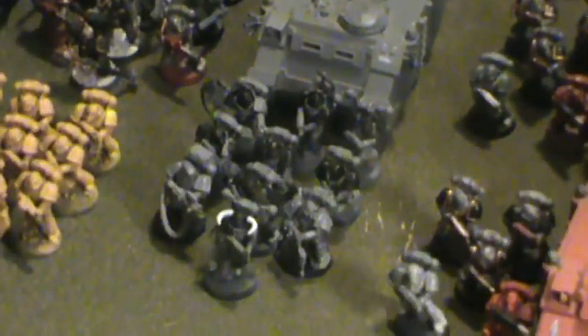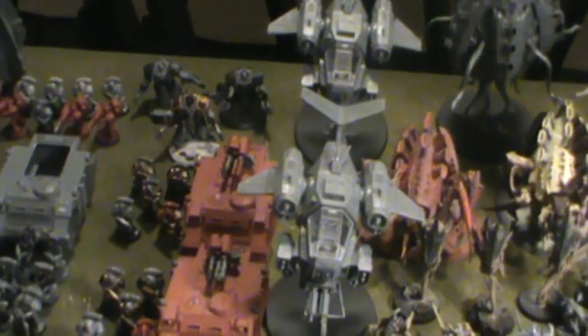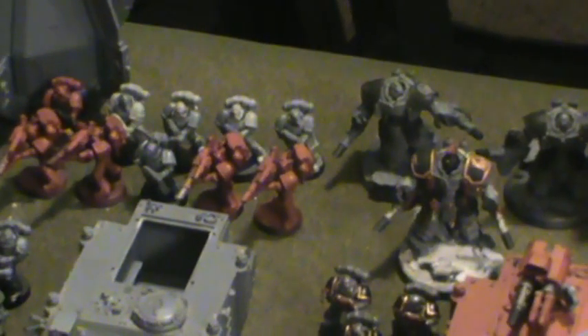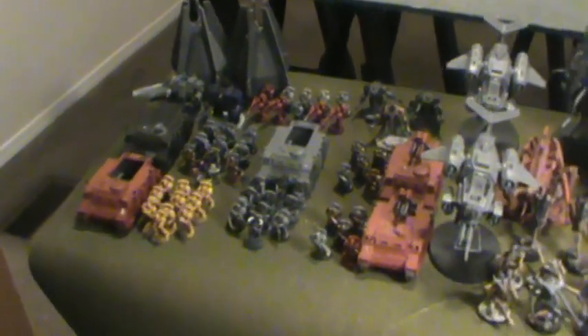I also have two identical Dreadnoughts with assault cannons, heavy flamers, drop pods, and death winds. Then ten Sternguard with two heavy flamers in a Rhino. For Fast Attack, two identical Storm Talons with twin-linked assault cannons and Skyhammer missiles. For Heavy Support, three Centurions with missile launchers and twin-linked lascannons, and ten Devastators with four lascannons.